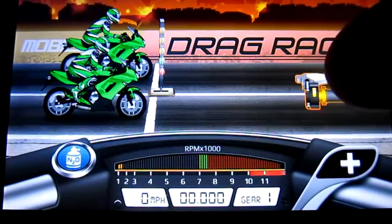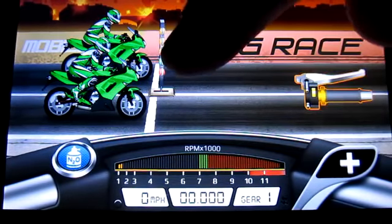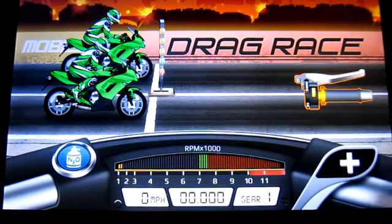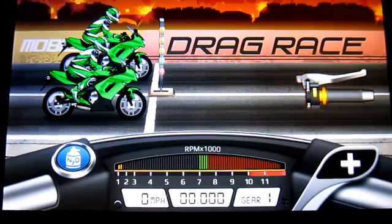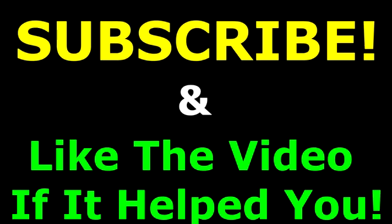To launch this bike, just hold down the accelerator and before the third yellow light turns to green, let it go. You want a perfect launch around 7500 to 8000 RPM. From there on just keep shifting on green. If this helps you guys out make sure to like and subscribe, and as always thank you for watching.